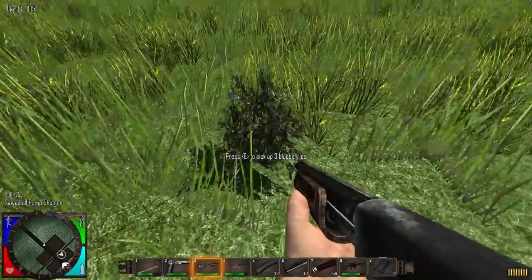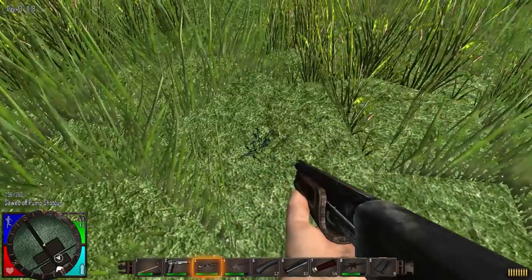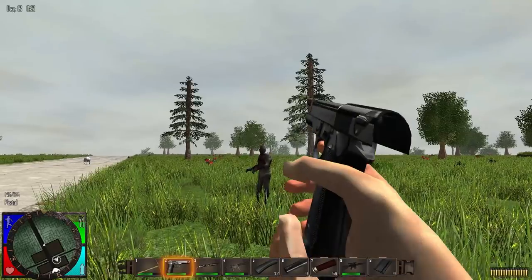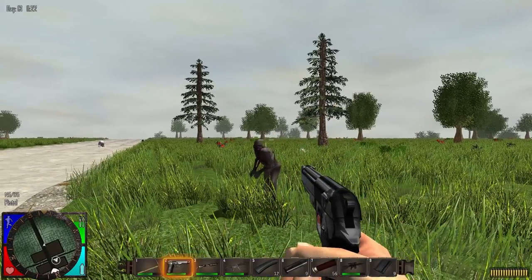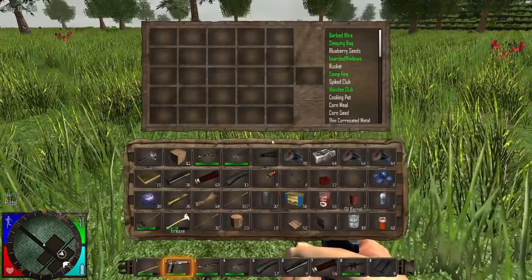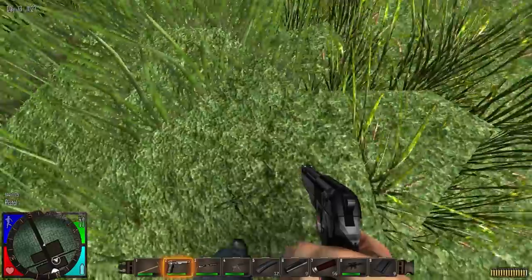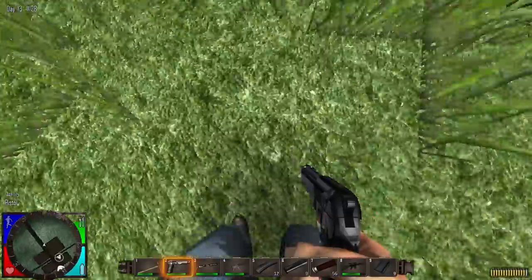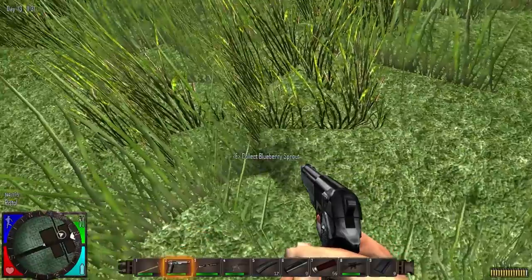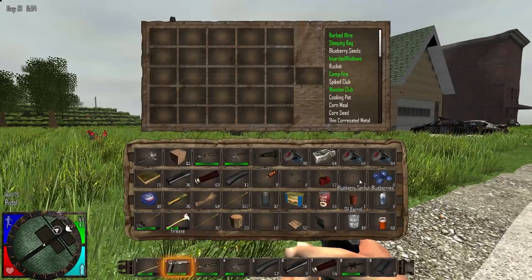Oh, what's that? Oh, blueberries! And a sprout. Give me the sprout — I have a sprout but I wouldn't mind having another one. There we go. Yeah, one sprout. Six blueberries. How do I get a sprout? I think I killed it. Oh no, there it is — got it. Really hard to see. Alright, two blueberry sprouts. Yay.